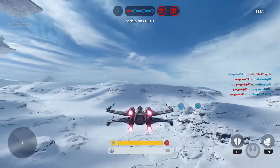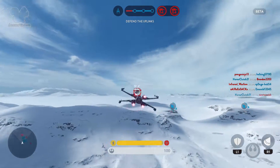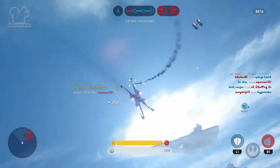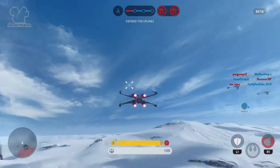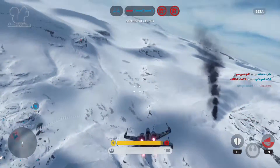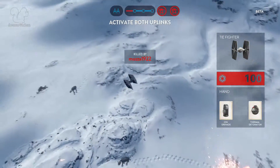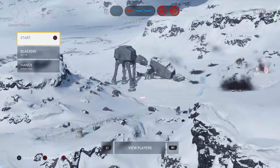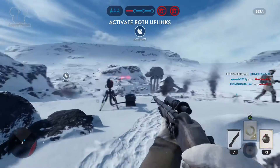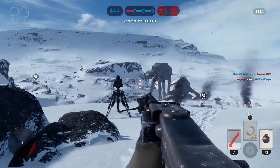I think when you're supposed to attack or defend — whether it's the uplinks or the walker — it should be a lot more pronounced. There should be a big message on screen because the window of opportunity to attack the walker is limited. If you waste a few seconds by not attacking straight away, that's time wasted. I've seen matches won and lost by very small margins, so those extra few seconds with the entire team not firing at the same time is a lot of damage wasted.